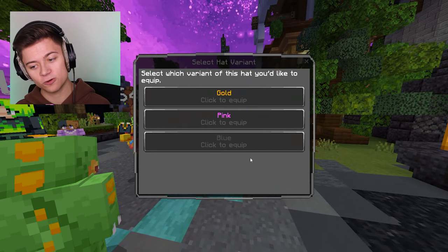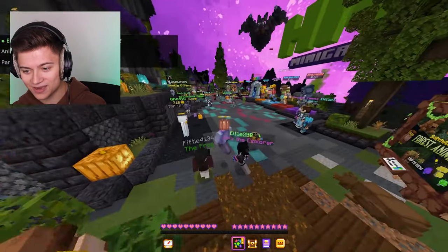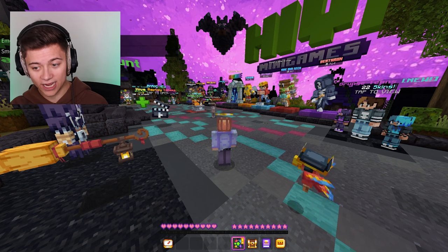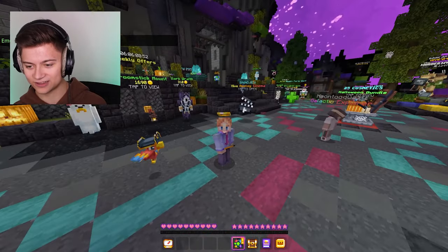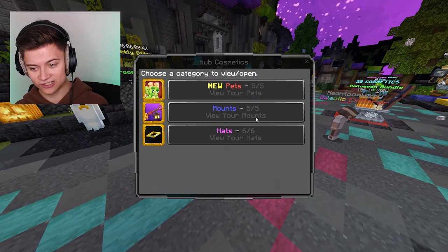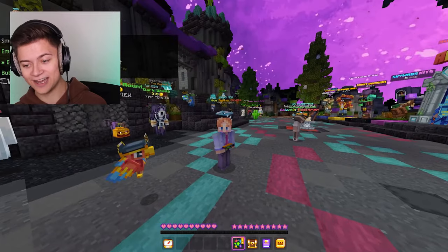Let's go and take a look at the shining crown — oh, the shining crown is actually pretty cool too. We've got gold, pink, and blue. This is the golden one, and no way — it actually moves! A moving cosmetic on Hive MC — I've seen this on like clients before, but other people couldn't see it. On Bedrock edition other people can actually see this, which is actually so cool. Let me know what you bros are thinking. Next is the pink colorway, which is honestly pretty good — nice texturing on it.